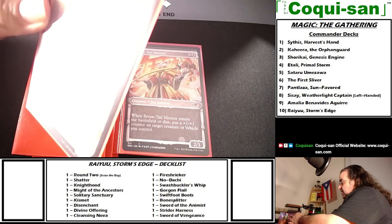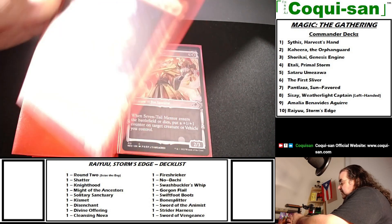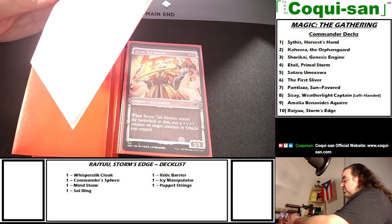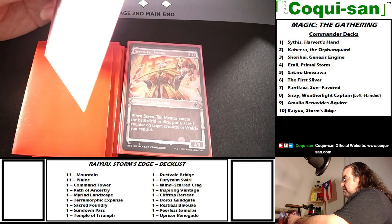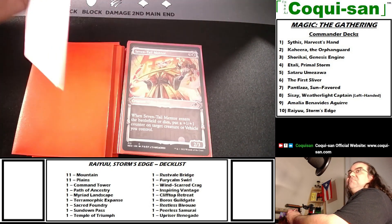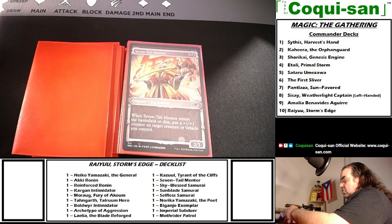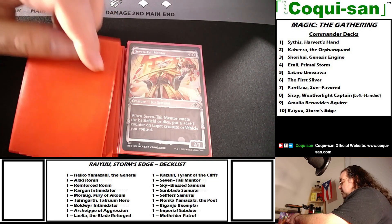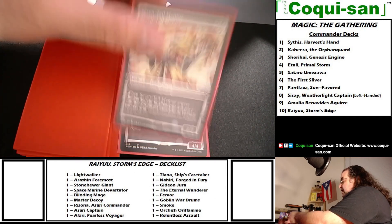Kazul, Tyrant of the Cliffs is an ogre warrior — a legendary creature costing three generic and two red — a 5/4. His effect: whenever a creature an opponent controls attacks and you're the defending player, create a 3/3 red ogre creature token unless that creature's controller pays three mana. So I get a free creature when attacked, and my opponent has to pay three mana to prevent it. Moving on to white samurai — Seven Tail Mentor costs three generic and one white to cast, a 2/3 fox samurai.